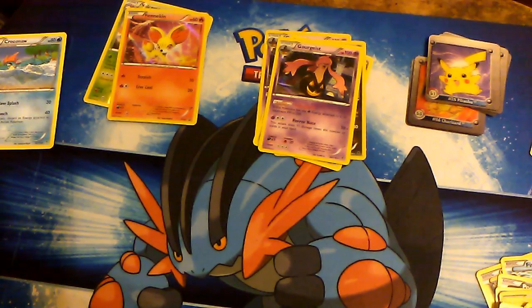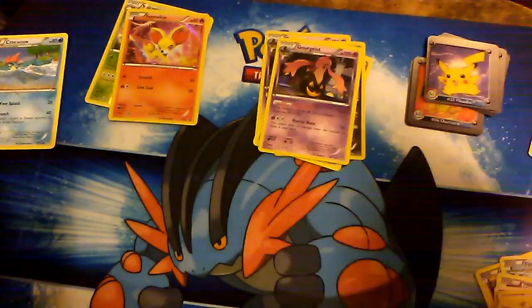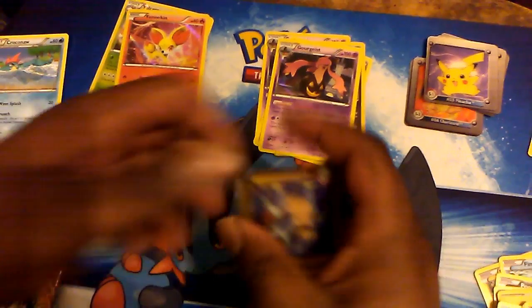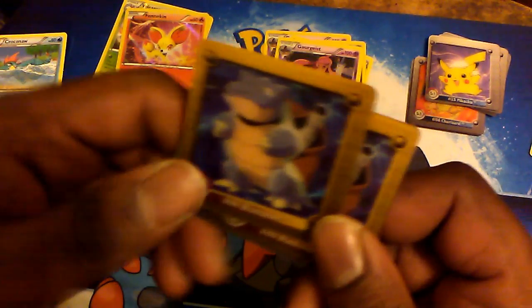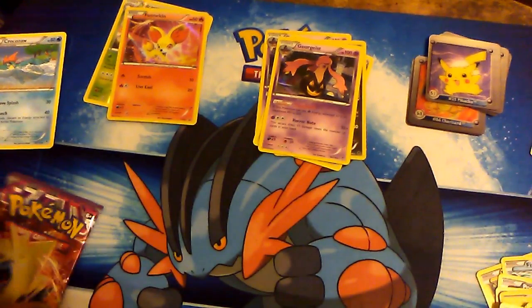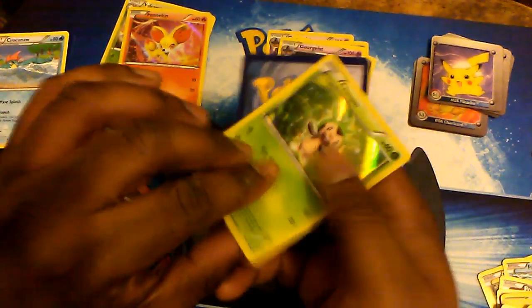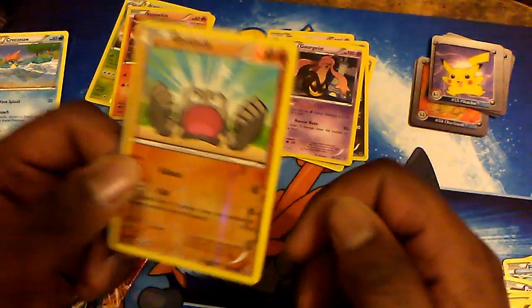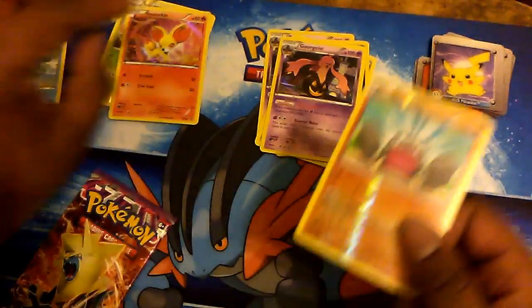We have two packs left — Mega Manectric and Mega Diancie. This is just unbearable pressure. This is pack six, and I don't know where to find any more Fates Collision packs other than the one with the Goodra binder, and I'm not opening multiples of those. The three action flip cards for pack five: Blastoise, Ash and Jigglypuff on the head, and another Blastoise. Two promo foils: a Chesnaught version from the XY set, and a reverse Geodude from Generations or Flashfire.